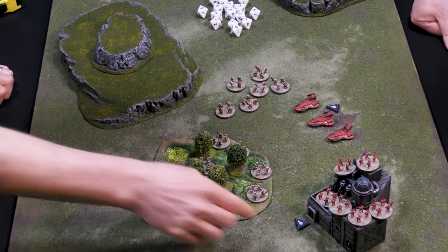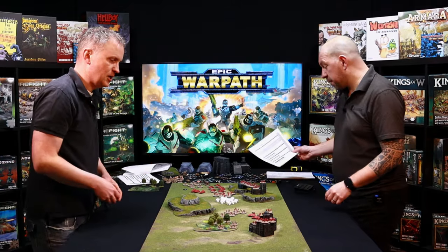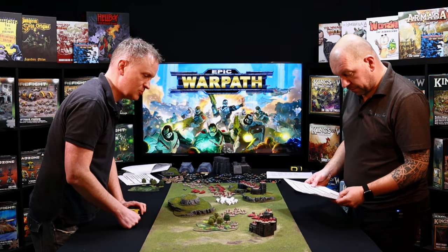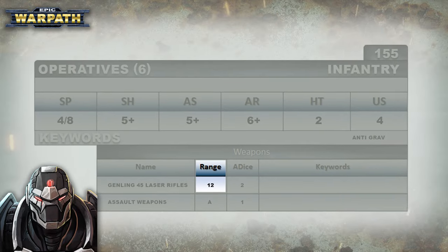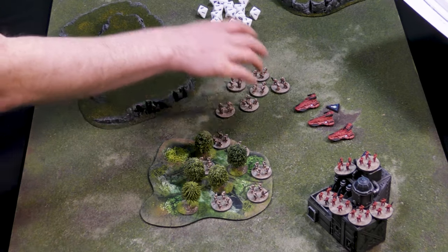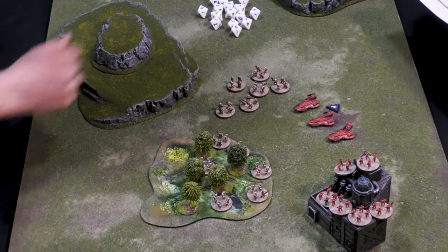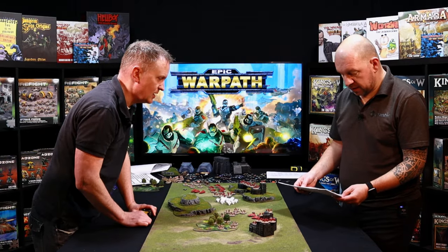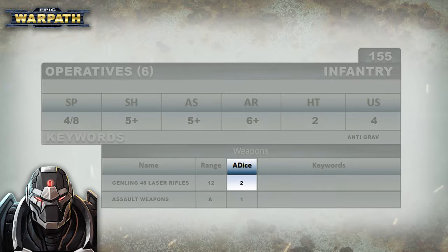Let's say these guys want to shoot out of this building — this school squad here. You'd spend your combat token to shoot, then have a look at your profile. Everyone in the building can shoot out; you just measure from the closest point. They've got a range of 12, so that's not a problem. These guys have got height to clearly see over anything, so there are no modifiers to hit.